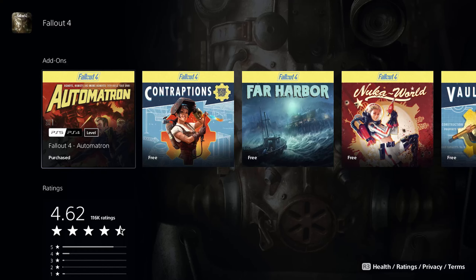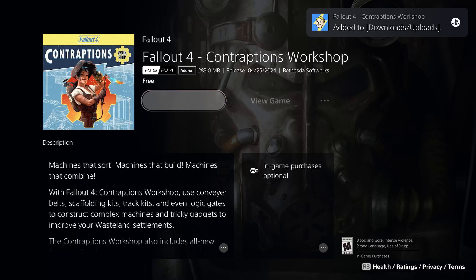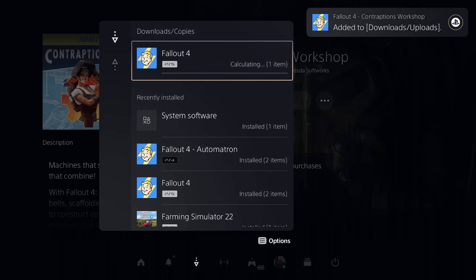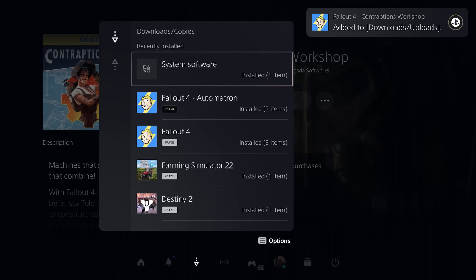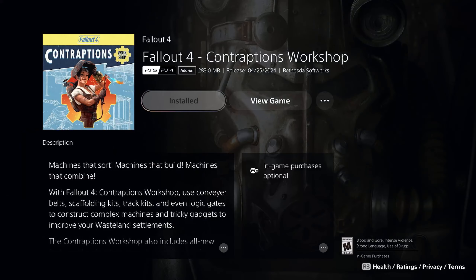This one, as you can see, I've already installed it. When you click on these individually, what's interesting to note is there's no PS5 version technically. See, if I go and look at the download, it'll show that it's the PS4 version of the download. Automatron — it says PS4. But really, it's basically by platform, if you want to call it that.